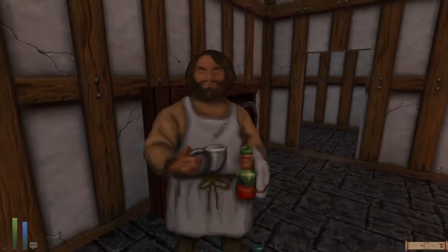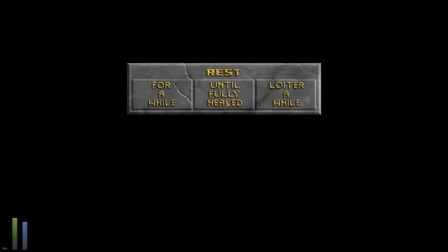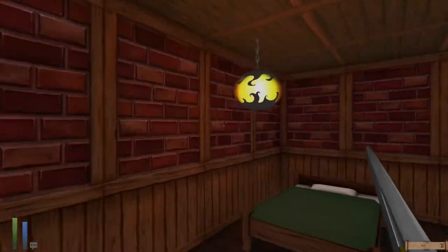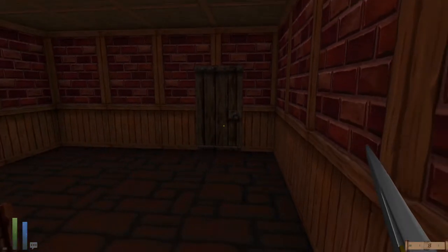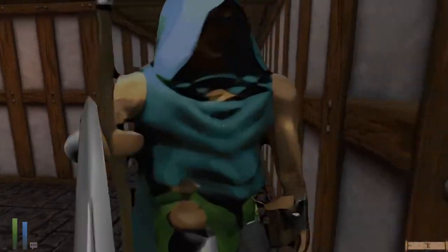Maybe I might be safe. Can I get a room? One day, five gold pieces. Very well. Rest until fully healed — enemies nearby. Dang it. You've got to be kidding me. I'm pressing the wrong key.